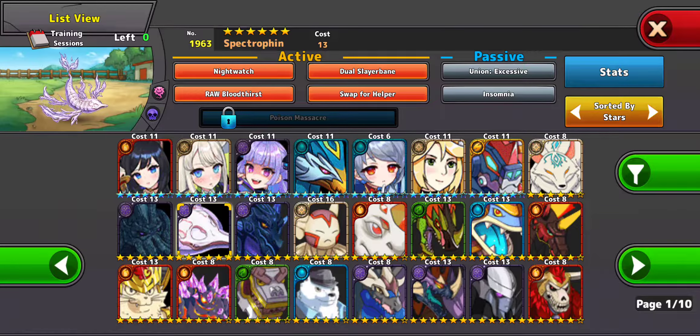I got Spectrofin. The AI doesn't really do a good job when you're using auto battle with this monster, but if you manually use him, he could be useful.